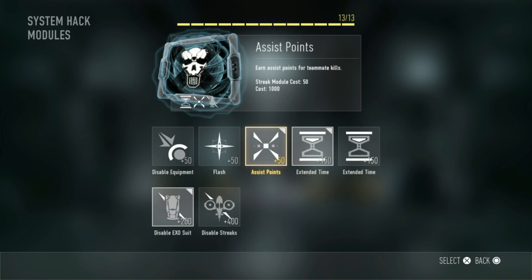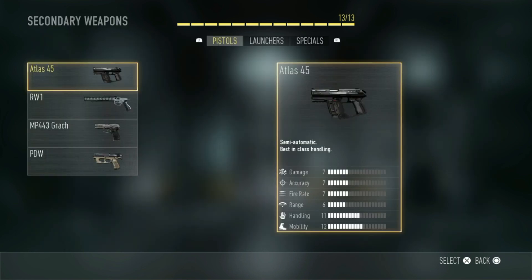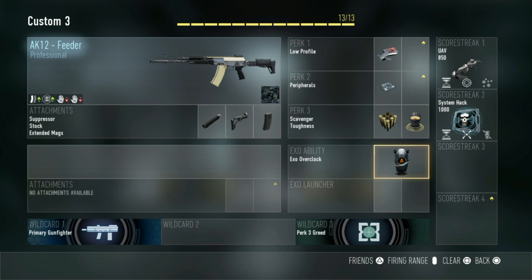Then it's the care package - I use Extra Extended Time, Extra Assist Points which obviously help you get to your next scorestreak, and Disable Exo so people can't jump up or dash left and right. After that I had 12 out of 13 slots used - it's up to you what you want to use for the last slot. For me I use Overclock because sometimes I need to get to a cap quickly to get 200 points, or to get out of a situation - I'll just quickly put on Overclock and run.